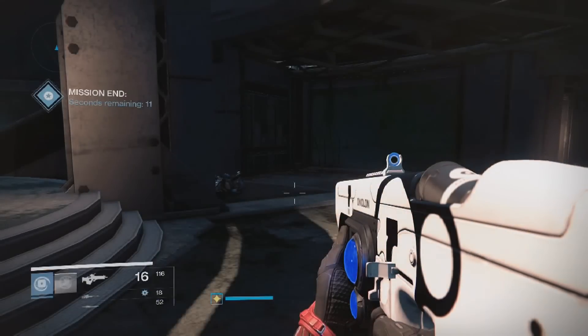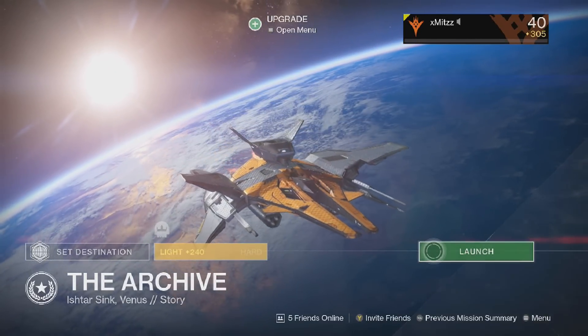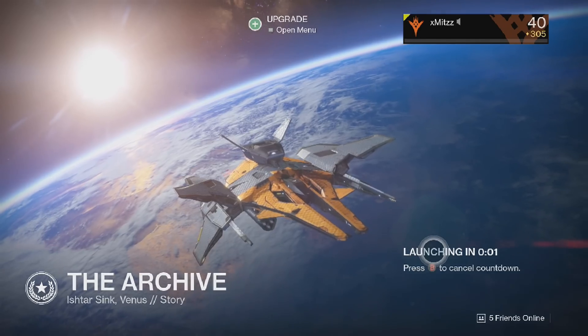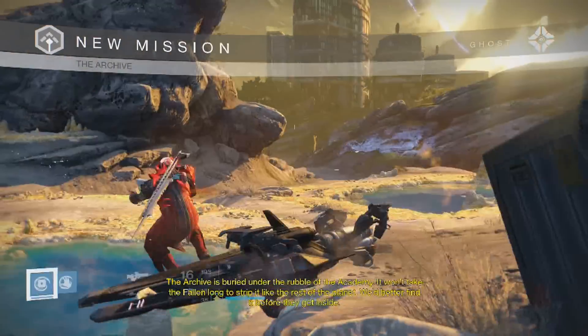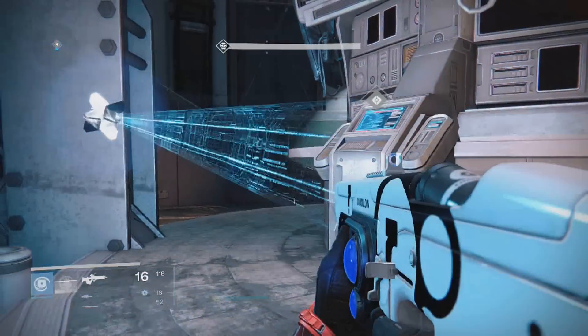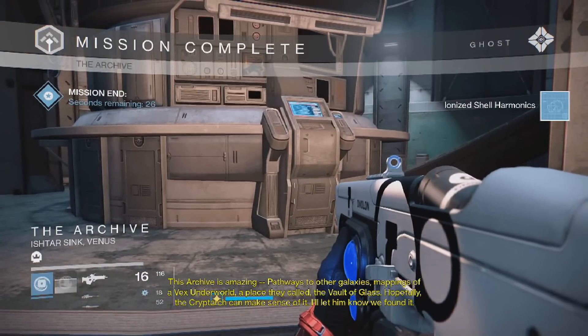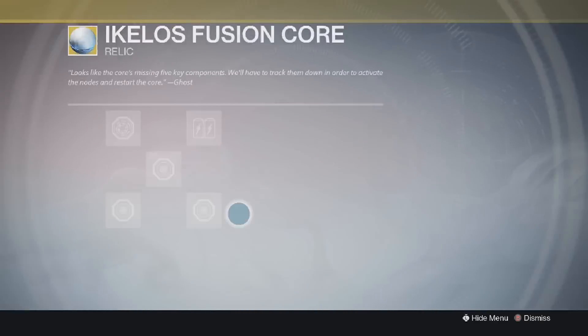The first step is the top left square, and for this you have to go to Venus and launch the mission called The Archive. I suggest putting the difficulty on hard mode, just in case normal mode does not proceed the challenge forward. Once in the mission, all you have to do is complete the mission, defeat the boss at the end, scan the panel and you'll get your reward. It's sort of like a blueprint but it's not, if that makes sense. Once you have this blueprint, go to the fusion core and add it, and that's step 1 completed.